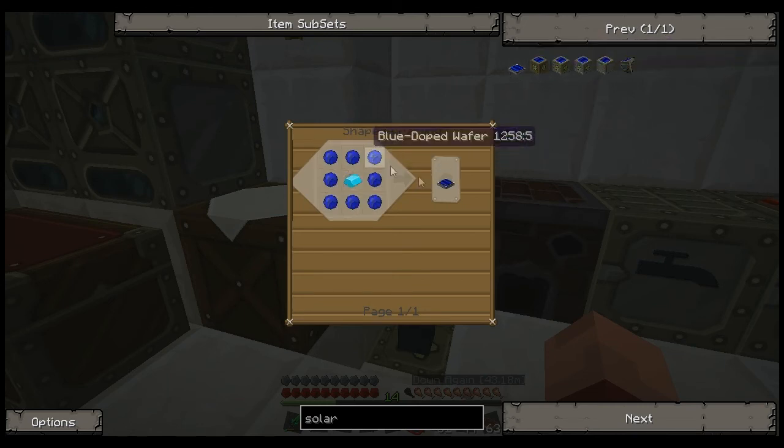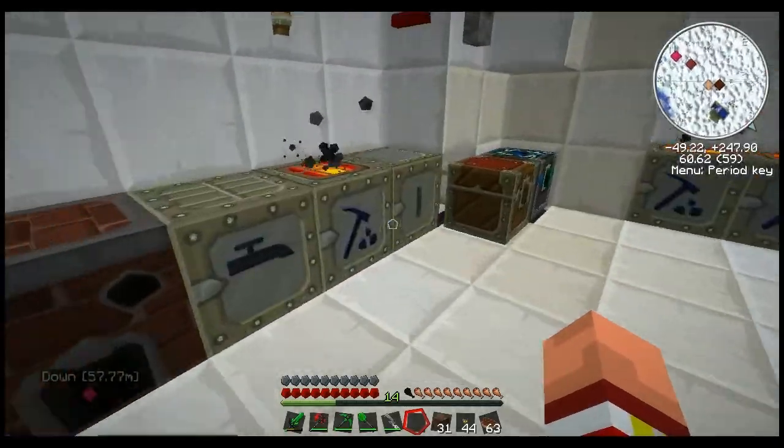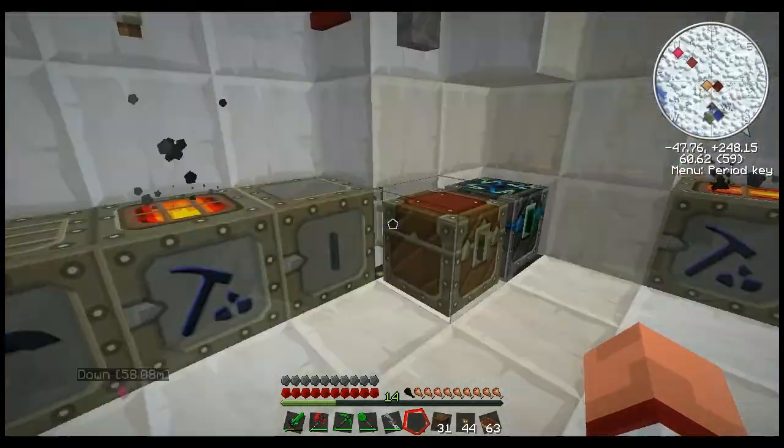We built these before, which is part of Red Power, but no — what we want is this one. We're going to need some generators, some circuits, some glass, and some coal dust. We're familiar with all those already. Got some coal macerating as we speak.